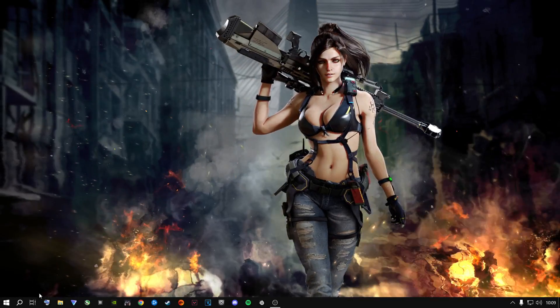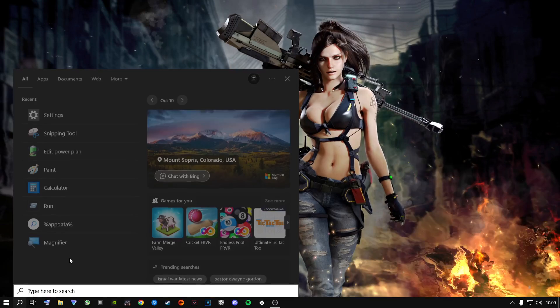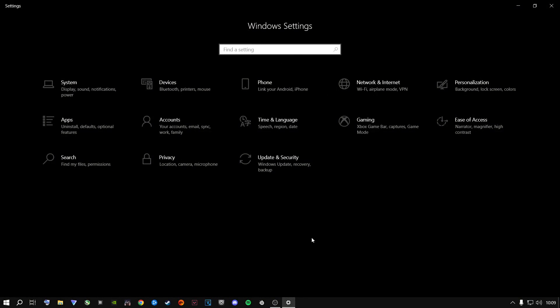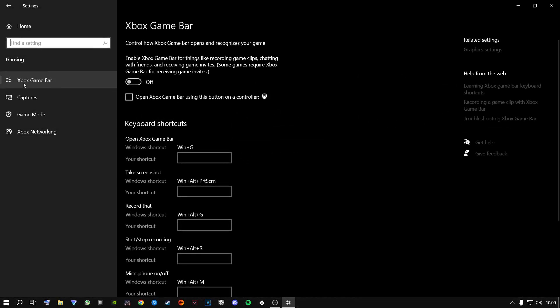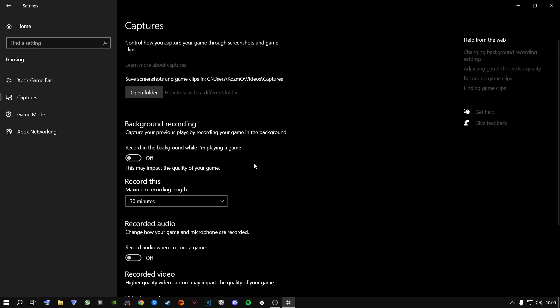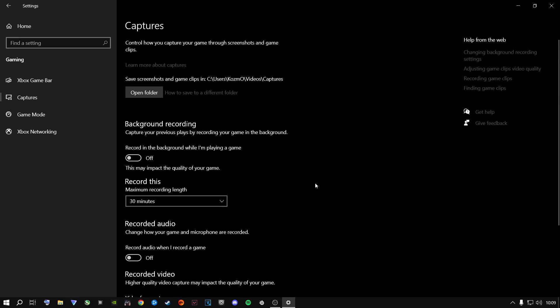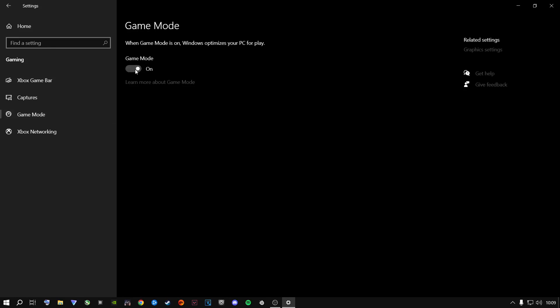The next step is to go to the Start button, open Settings, go to Gaming, and then Xbox Game Bar. Make sure you turn this off and have it unchecked. Go to Captures — if you don't use this, copy every single thing I have inside here. I use my NVIDIA graphics card to record. Then go to Game Mode and turn Game Mode on for Season 6 and the latest updates.